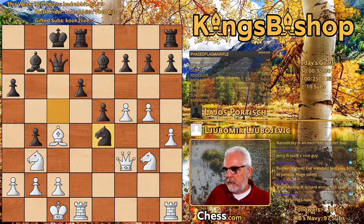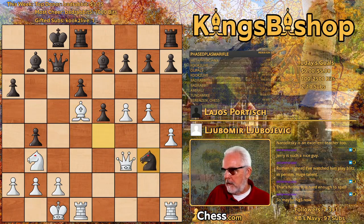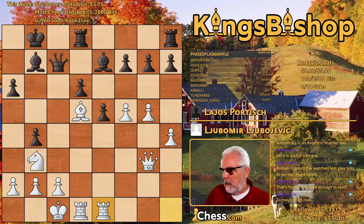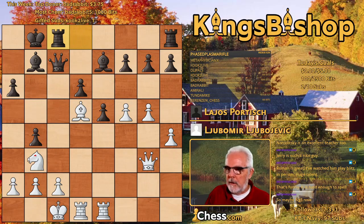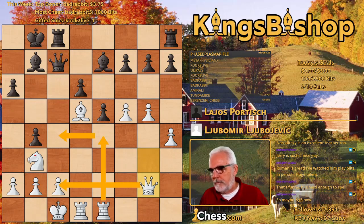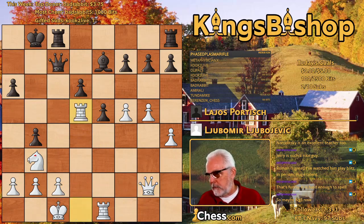Knight takes E4, Bishop D5, knight takes knight, queen takes knight, King B8. King's rook to E1, Rook C8 — threatening mate. This would be checkmate. So Queen G2 defends. He'd like to get his rook up and over if possible. Bishop takes the bishop, rook takes the bishop, Queen B6 — critical move.